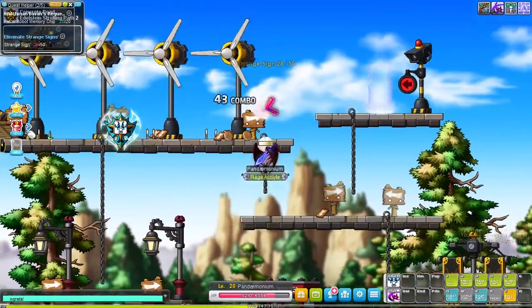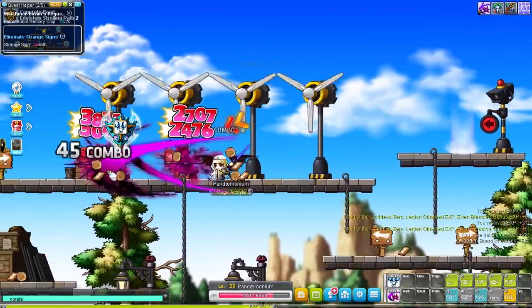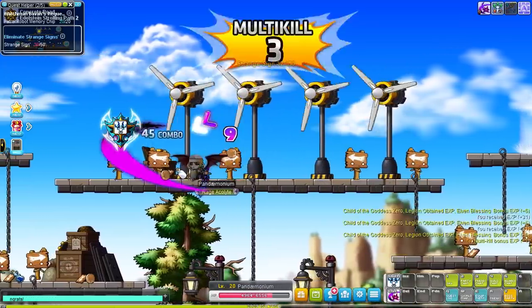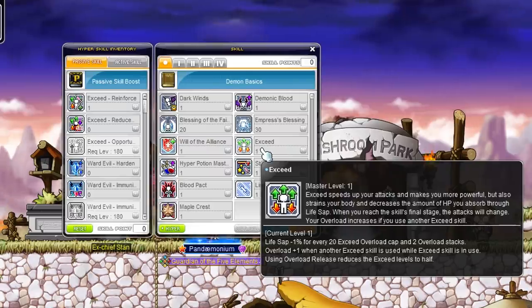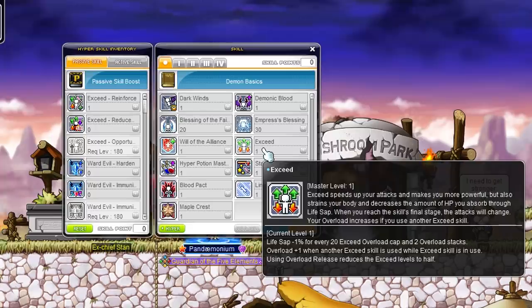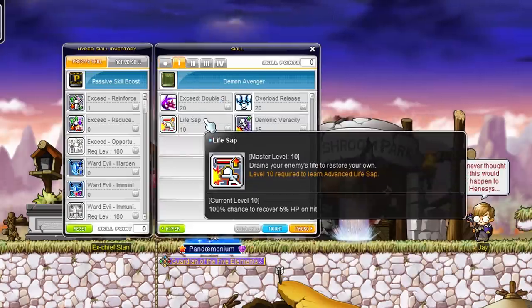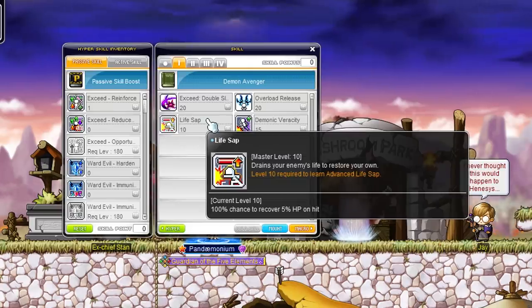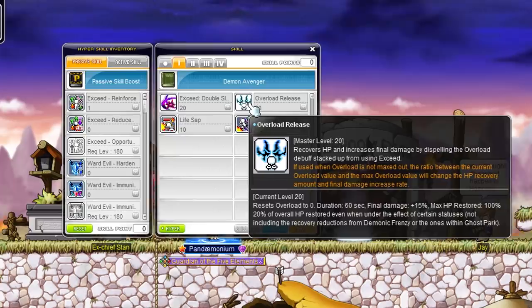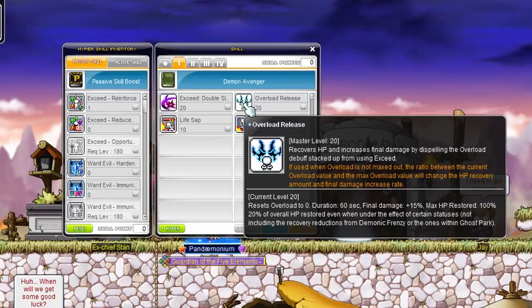The class we're playing, Demon Avenger, is actually a really unique class. This class only uses HP and all their skills are based around HP as well. They use a unique EXCEED skill that speeds up your attack if you attack multiple times with a specific EXCEED skill. This reduces the HP you recover with Life Sap, but increases your attack speed and makes your attacks more powerful. Life Sap is a first job skill and at max level you recover 5% of your HP each attack. They also use a skill called Overload Release which reduces your EXCEED stacks while increasing your damage and healing you, allowing you to build up stacks again — so you have to manage that properly.